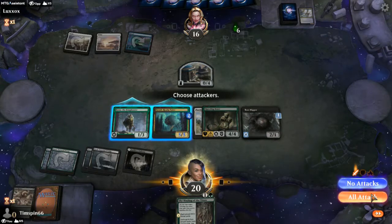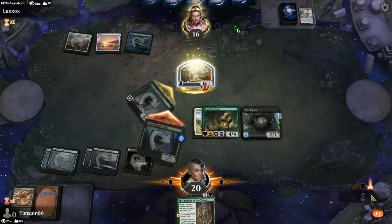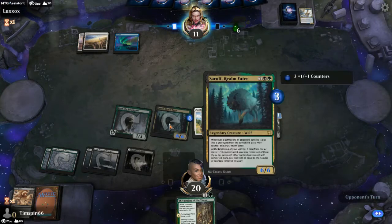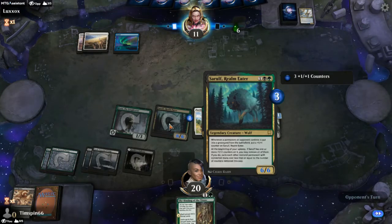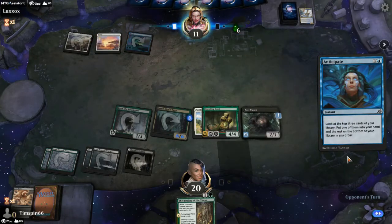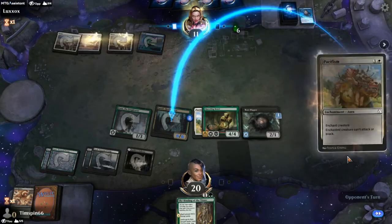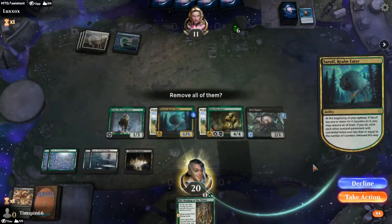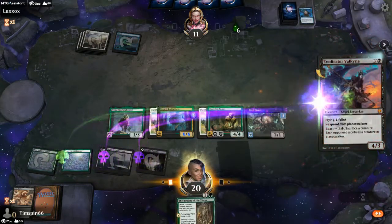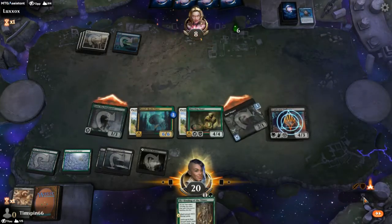Sarulf grows even further — we can remove a creature with a mana cost of three or less just by removing counters. Opponent goes Anticipate, so this game is over. They get mana — can they play something? Pacifism. Nicely done, but unfortunately they put it on the wrong creature. Either way it's over. Wow, yikes — they missed the boat there with the poison. So we'll win via poison this game. That's the game.